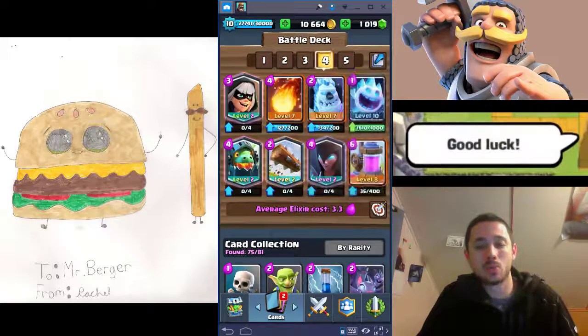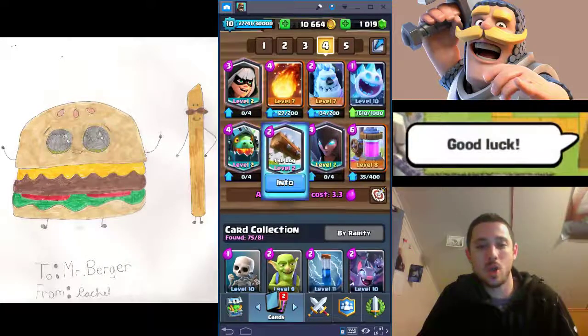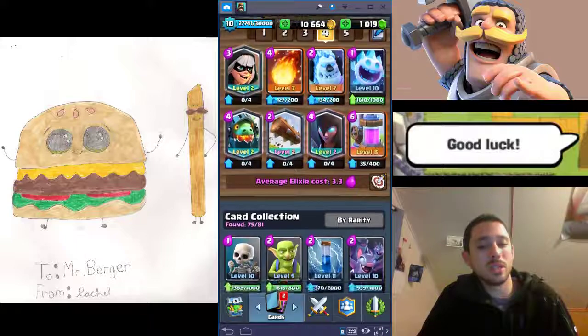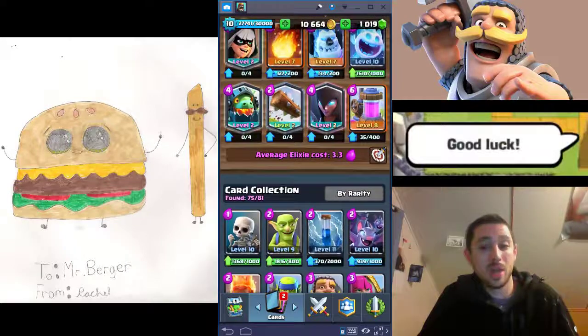Log's most important aspect is that it instantly kills Princess and Dark Goblin. A lot of decks run Princess, which is why she's considered an example of log bait — they use her to bait out the Log so that your other log-vulnerable cards are safe. Log instantly kills Goblins and Dart Goblins as well, but it doesn't quite kill Archers, so keep that in mind.